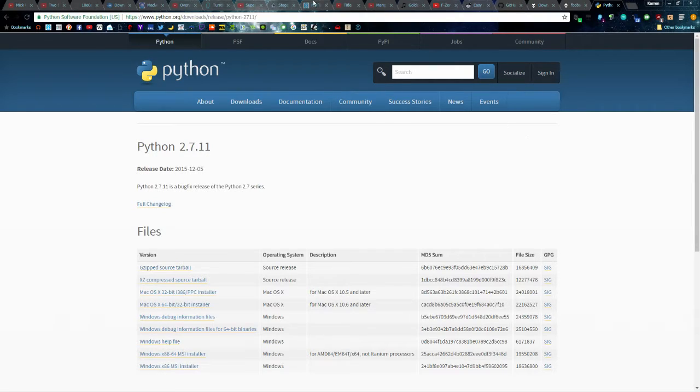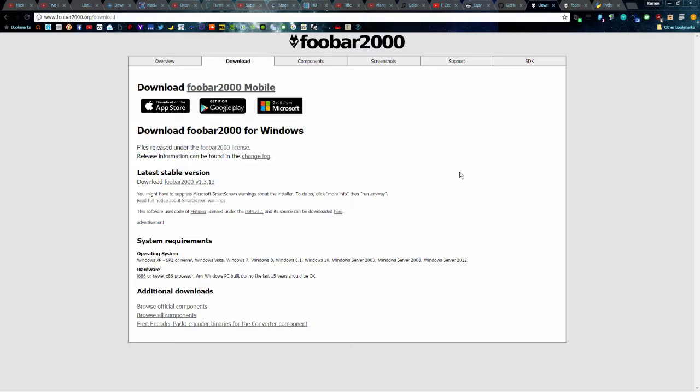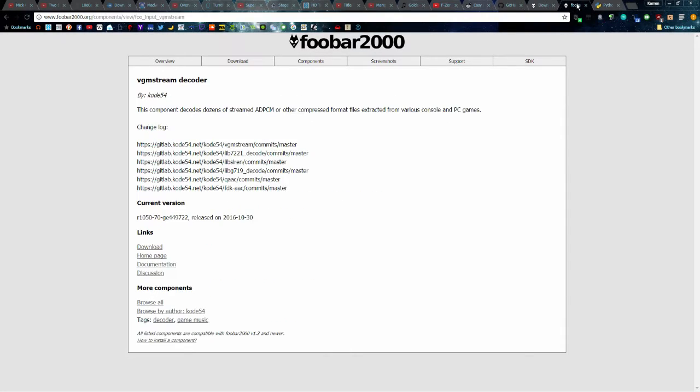I'll link all this in the description, so don't worry. Also, you need foobar if you want to preview your sounds — otherwise you can just blindly look, but you should really just preview them.